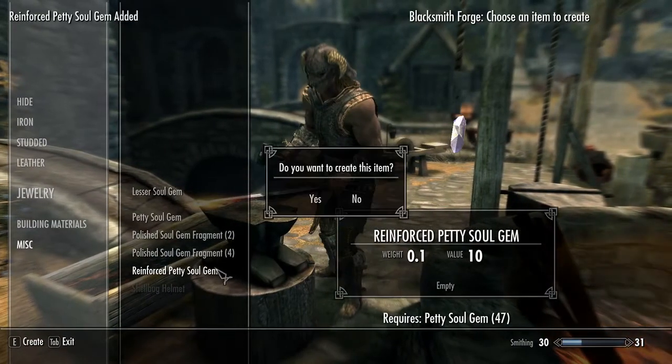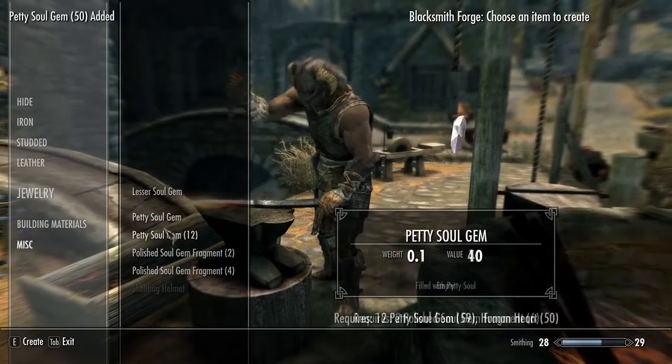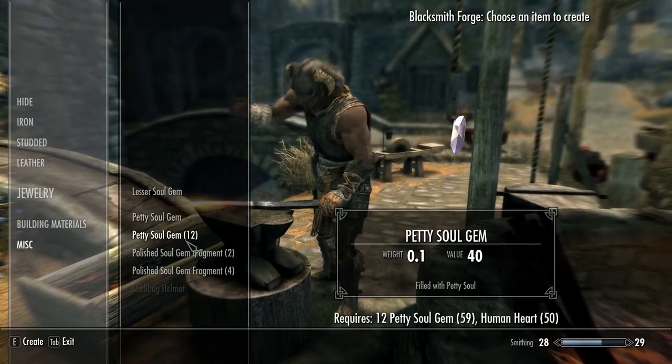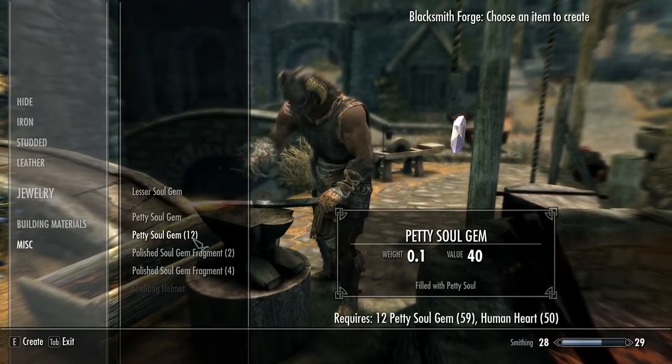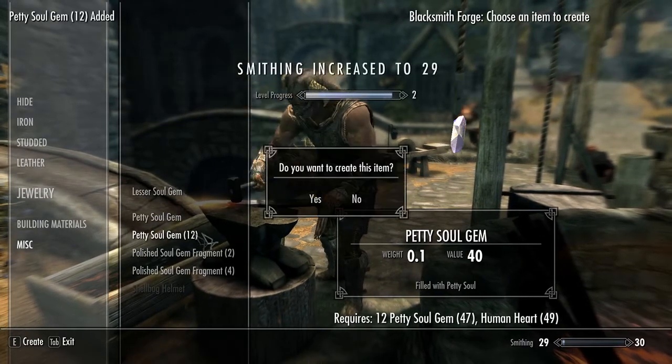You cannot reinforce soul gems that you have filled yourself, only soul gems that you have found pre-filled with a soul. The workaround for this is to take a human heart and the required number of soul gems to a forge and effectively forge the soul of the heart into the gems. This will allow you to work around those pesky restrictions in place thanks to the Daedric Lords.